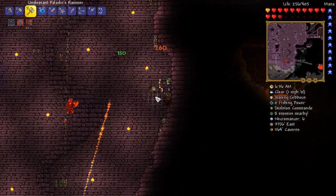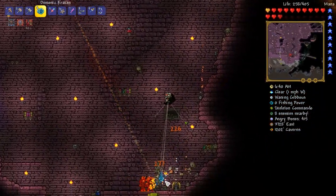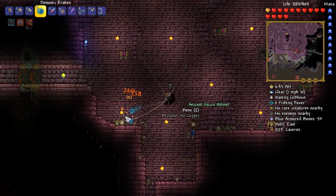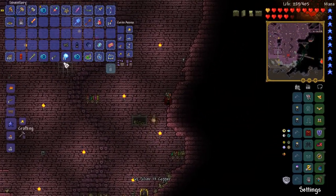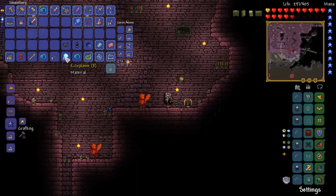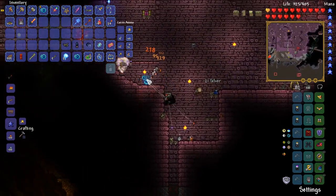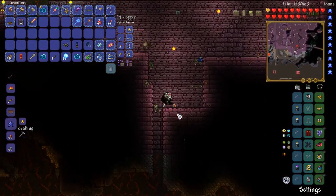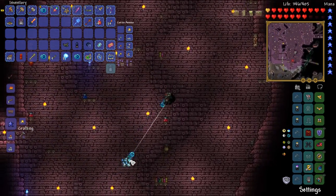Arguably better than the possessed hatchet, but I've always personally preferred the possessed hatchet for the simple fact that it homes in on enemies. There's a rocket launcher dude down there and I really want his rocket launcher. An ancient necro helmet — we're doing pretty good. We're just grinding the dungeon for a bit — the more farming we do now, the less we have to do later. There's a decent amount of stuff I want from this place: the nazar, magnet sphere, inferno fork, plenty of things.